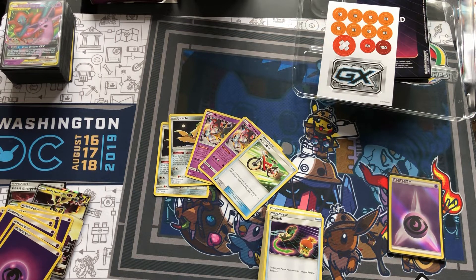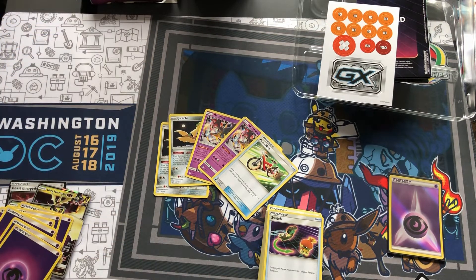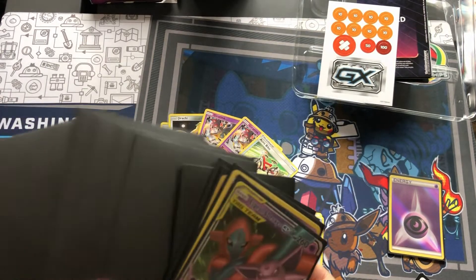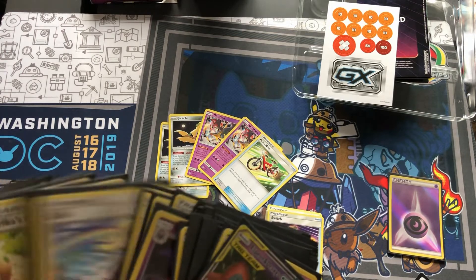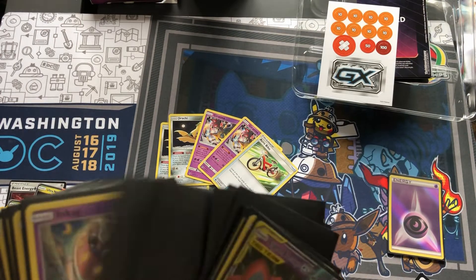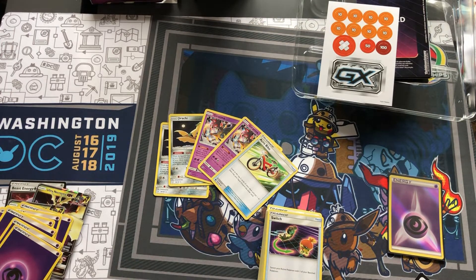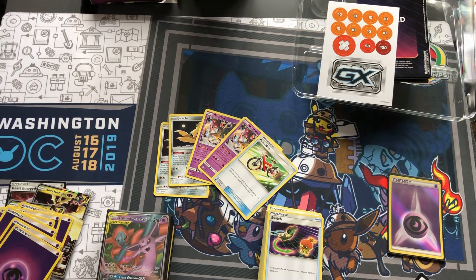I might actually play the Psychic version of Malamar tomorrow — I'm not sure yet. I took it apart because I had the four Jirachis and Acro Bikes and moved to Ability Zard. I'm running four Spell Tags since I'm playing pure Psychic, not Ultra Necrozma. We'll see how that goes — I might pick this one over Ability Zard. Anyway, I hope you guys enjoyed this video. If you liked it, give it a thumbs up — I really appreciate it. See you guys next time, peace out!